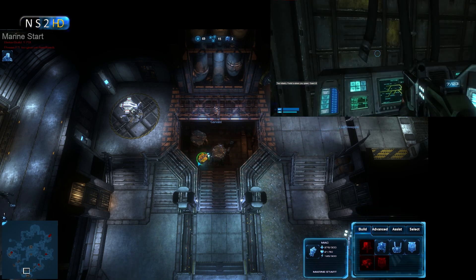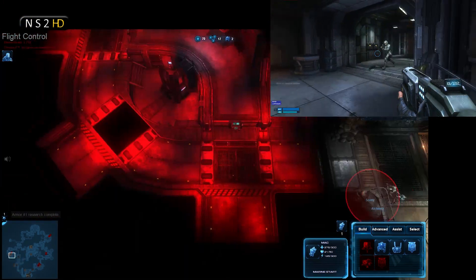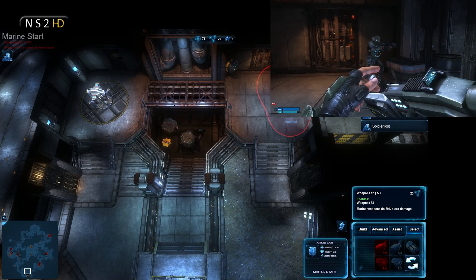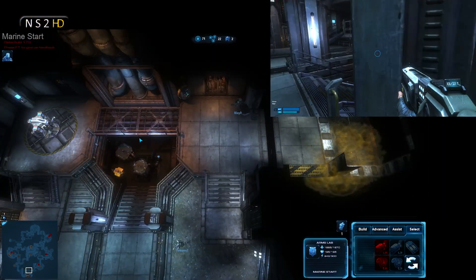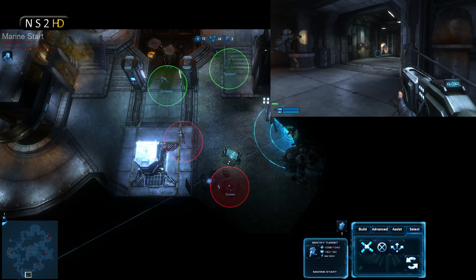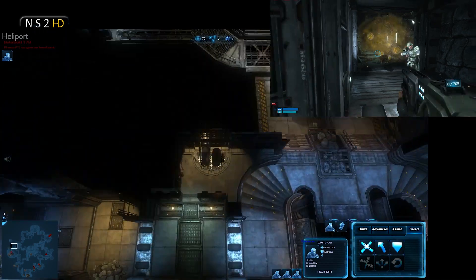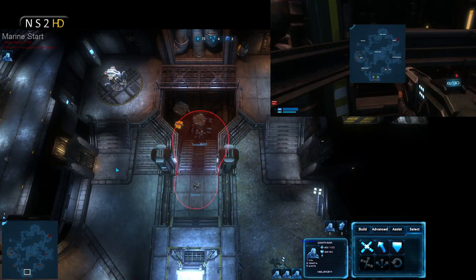We've got a few armor and weapons upgrades on the way. Right now we are pretty much contained in flight control and Marine Start — not great, but not terrible. The aliens have fades and haven't cracked us yet. My strategy, as I'm telling my teammates, is to hold and slowly build up weapon and armor upgrades until we can push to heliport, get a third extractor, then attack a hive while hunting vulnerable harvesters.